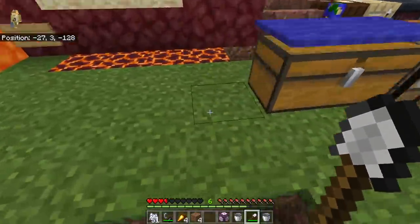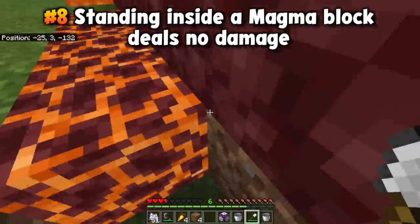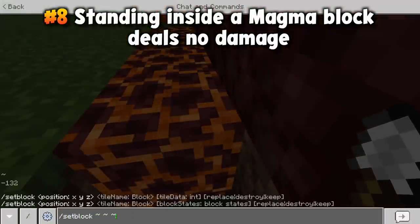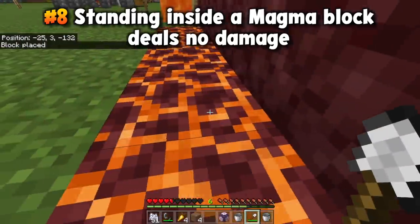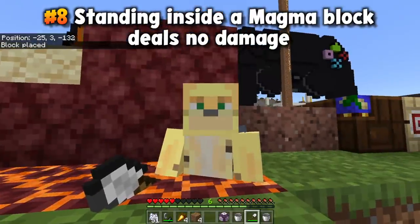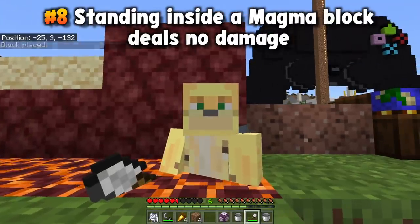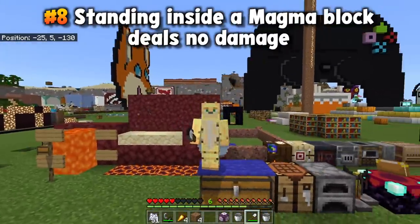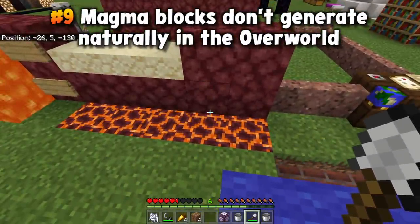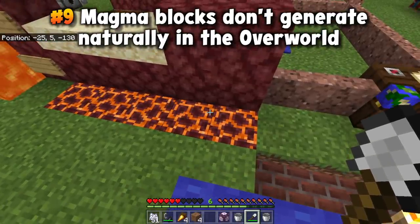Magma blocks, which are a source of fire damage, can only harm you when you're standing on them — they can't harm you when you're standing inside them. So if you summon a magma block where you're standing, it can't hurt you because you're in the magma block, not on it. Also, did you know magma blocks never spawn in the overworld? There is no way to find them there — they are not overworld blocks at all.